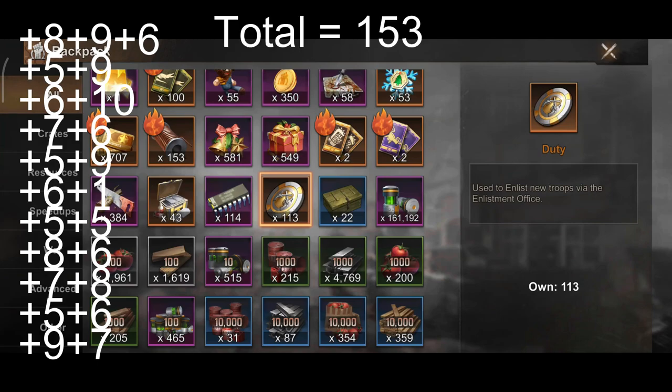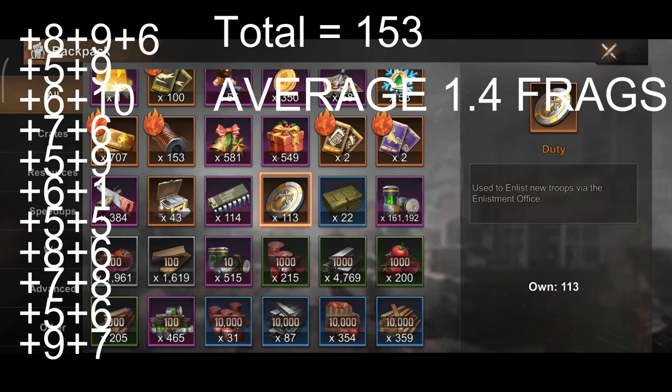The grand total of Arthur's fragments that I received after unboxing 110 Rocket Boy's gift crates are 153 fragments. This means that on average each crate results in 1.4 Arthur's fragments on average. In my opinion that's pretty abysmal.